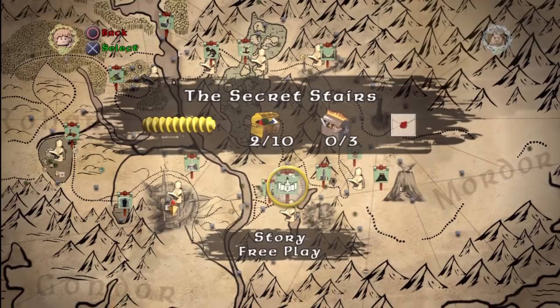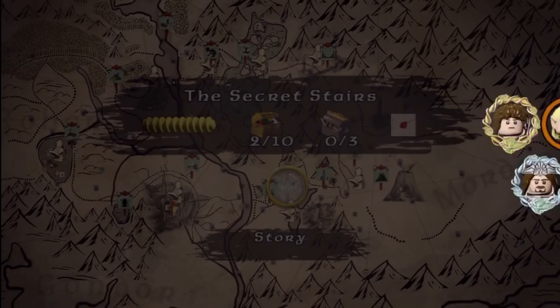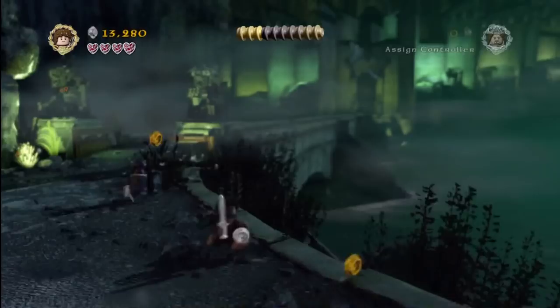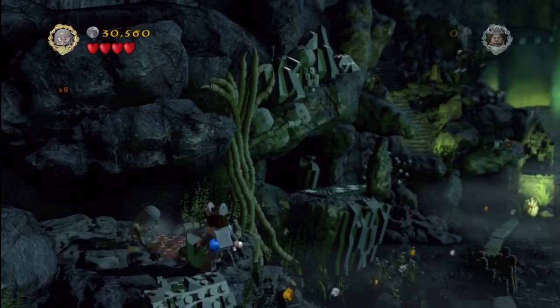So here we are — you can see we've got lots of work ahead of us. We need 8 minikits and all 3 treasures and the blacksmith to pick up from our story mode walkthrough. As always, we suggest you have all the story mode completed so you have all the characters needed. You'll also need somebody to grab the orange handles like Uruk-Kai, Shagrot, Berserker, or the Mithril Boxing Gloves, as well as somebody to destroy Mithril shiny silver objects such as Berserker's Bombs or the Mithril Fireworks.